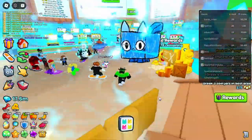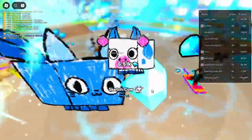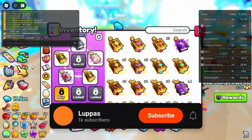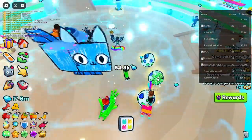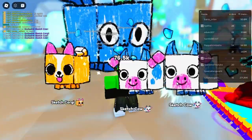We got a sketch cow — that's to be expected, it's our first egg. We do have our luck hunter and shiny hunter on. Okay, so we're going to open three. Let's see what we get — come on, be big and strong — and we got nothing. That's just what happens to me, of course.